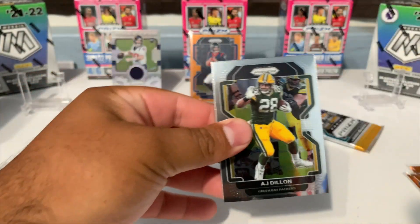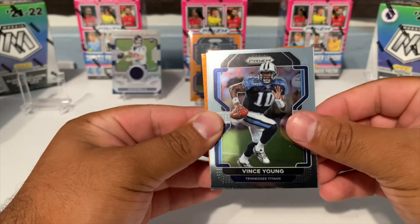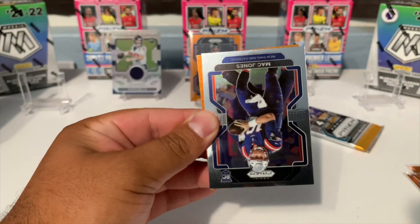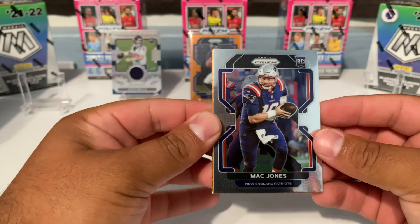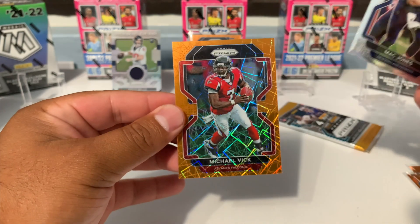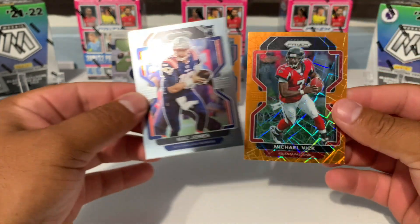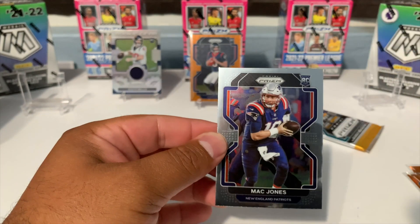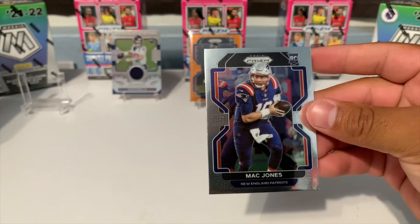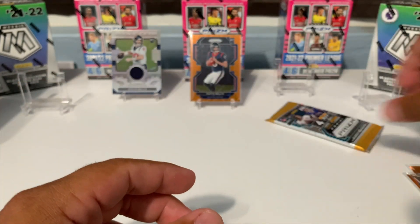Maybe it'll be another David Mills. We got AJ Dillon, a Vince Young for Tennessee. Ooh, Mac Jones base — I already have this one but I'll take it. And then we got a Michael Vick for the Falcons — old school, I remember this guy. Mac Jones, we will take that.